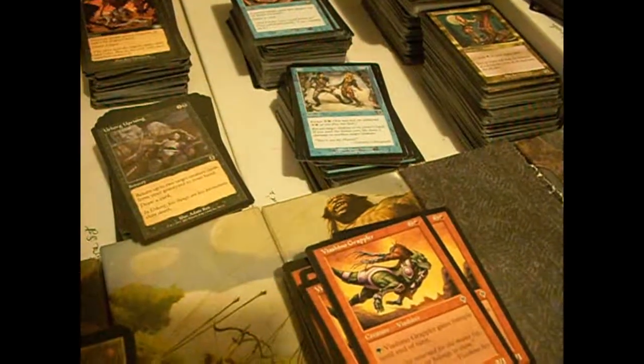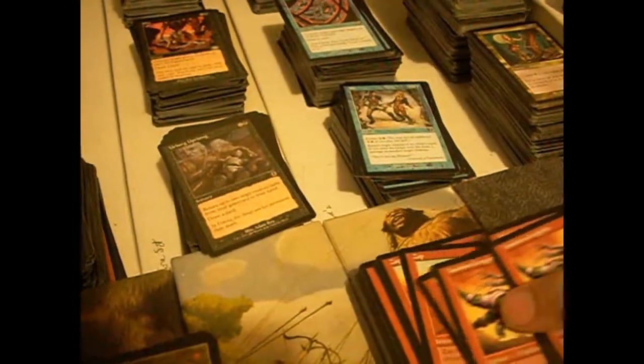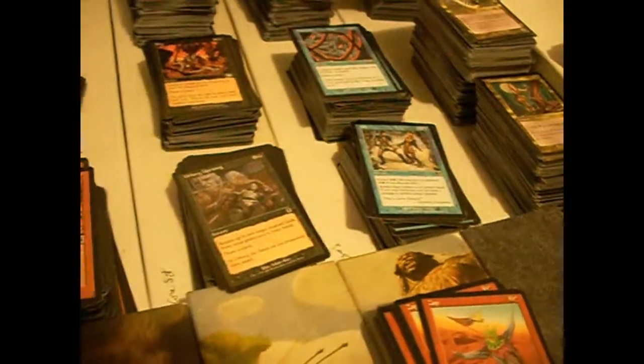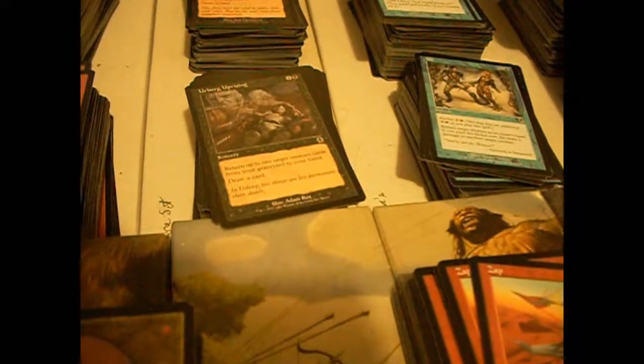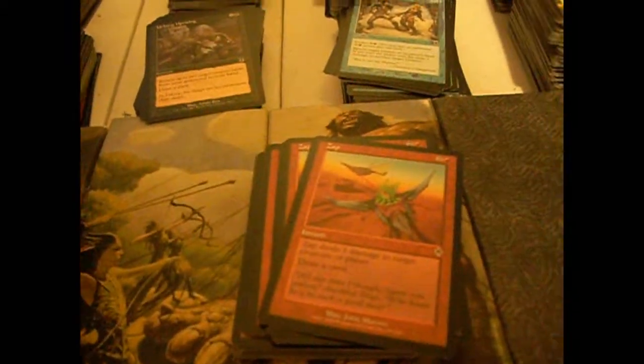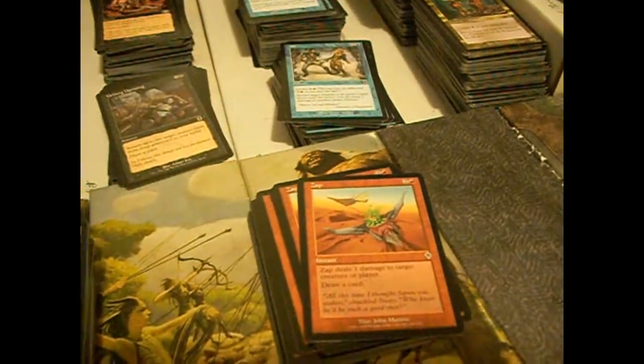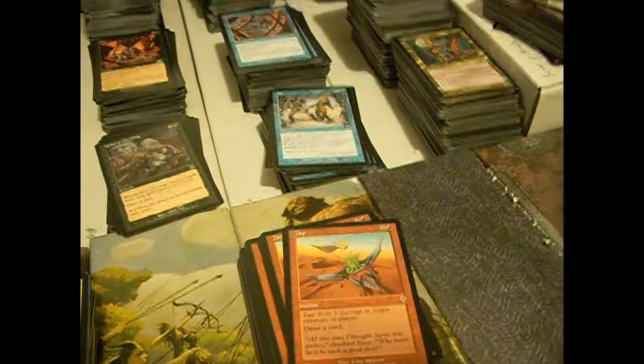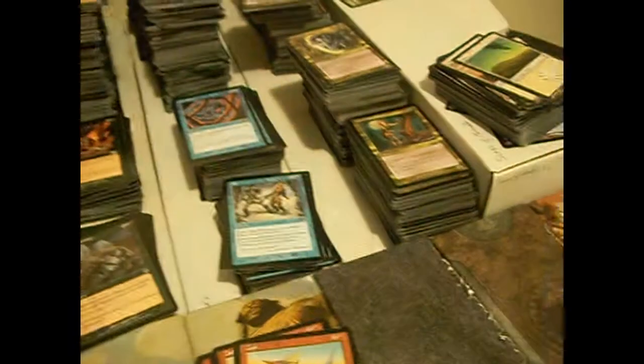Vaishino Grappler — a 3/1 with optional trample, continuing the cycle of each color having a modest-sized common creature with an activated ability in allied colors. The Hooded Kavu and the Vaishino Grappler. Zap — two colorless and a red instant. One damage to a target creature or player, draw a card. Pretty solid — it's basically like a flare but it's an actual cantrip instead of a slow trip.